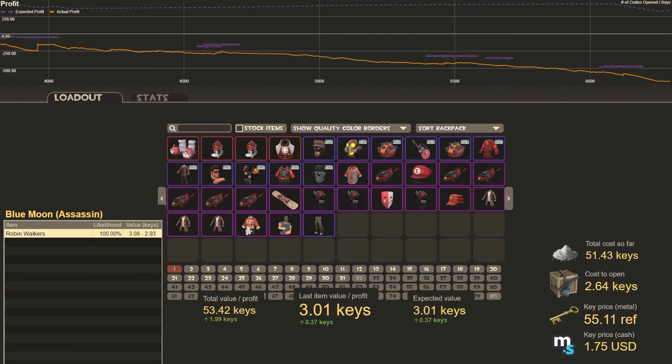I think that's it for trade-ups. We got everything traded up that I could in my inventory. We spent a total of 51.43 keys and made back 53.42 keys for almost 2 keys of profit. That's not too bad for trading up all these items.